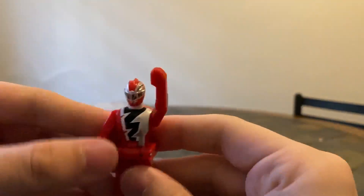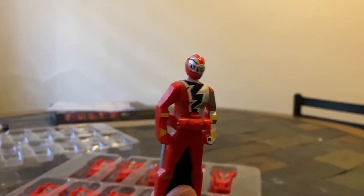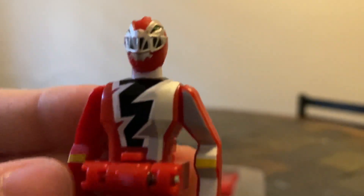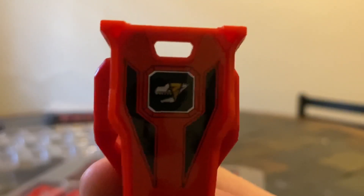Up next is Ryu Soldier, looking very, very nice with all that silver paint. Those eyes are actually painted green — it's kind of hard to tell with the lighting, but those eyes are actually painted green on the helmet. Looking very, very nice. You got the Ryu Soldier symbol — very, very cool.